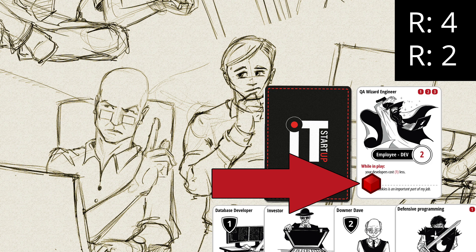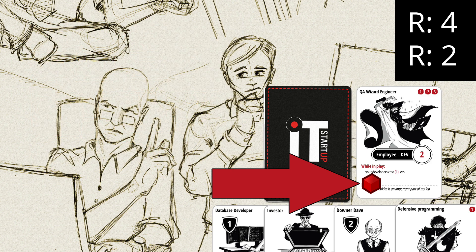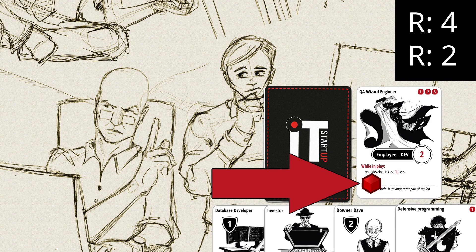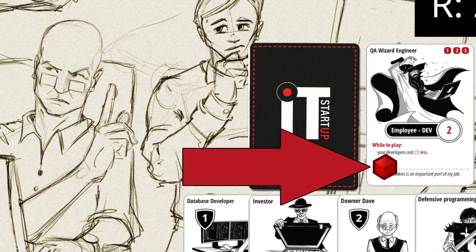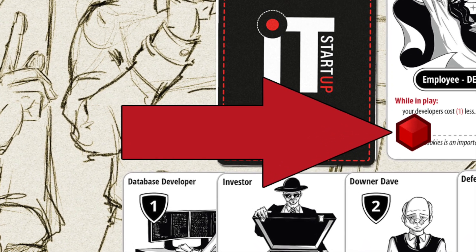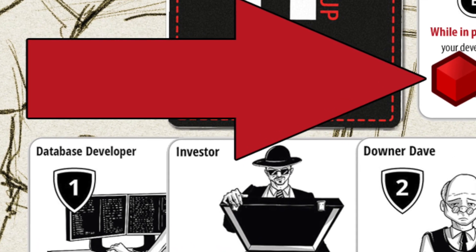The burnout points on an employee are marked with red cubes. You can find the cubes in the box of the game, or if you're playing the print and play prototype, just use any other marker — really everything will do, like change from your pocket or bottle caps. An employee with 3 burnout points leaves play and returns to the bottom of the deck. The exception are employees that have burnout resistance, shown in the upper left corner on the shield. An employee with 1 burnout resistance leaves play at 4 burnout points; with 2 burnout resistance they leave at 5 burnout points — so they stay in play 1 or 2 turns longer.